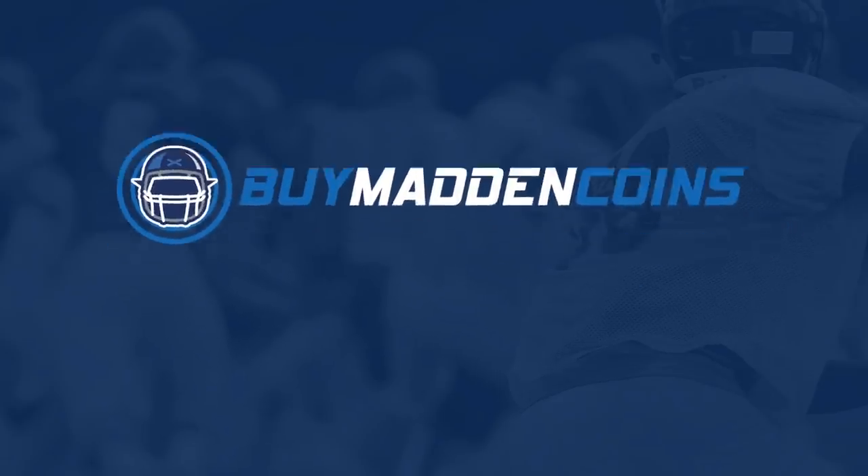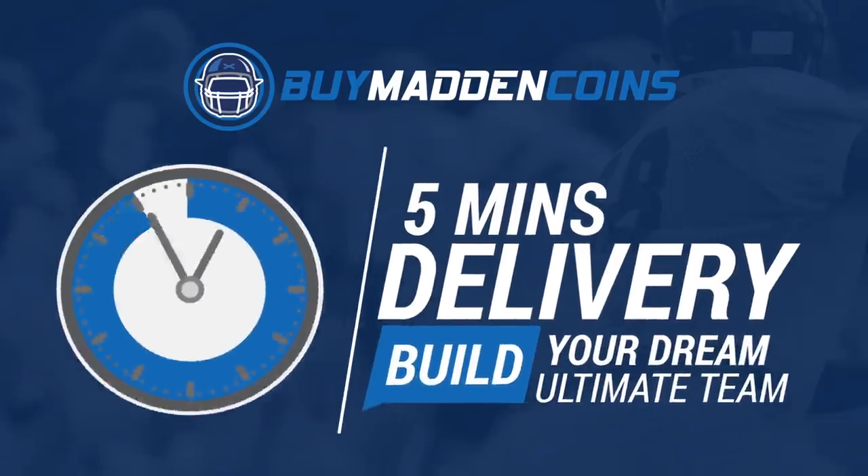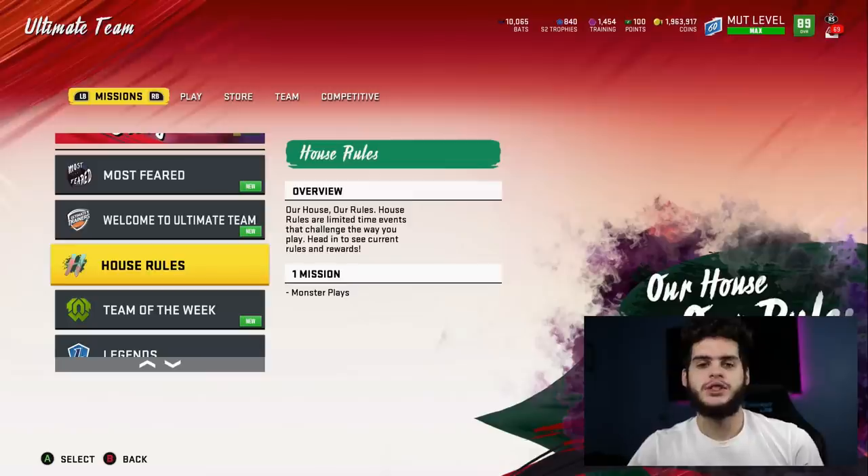You need some coins to build that dream team? Head on over to my sponsor Buy a Madden Coins. They have the cheapest, quickest, and most reliable coins on the market right now. Make sure to use code poodle for 20% off at checkout.